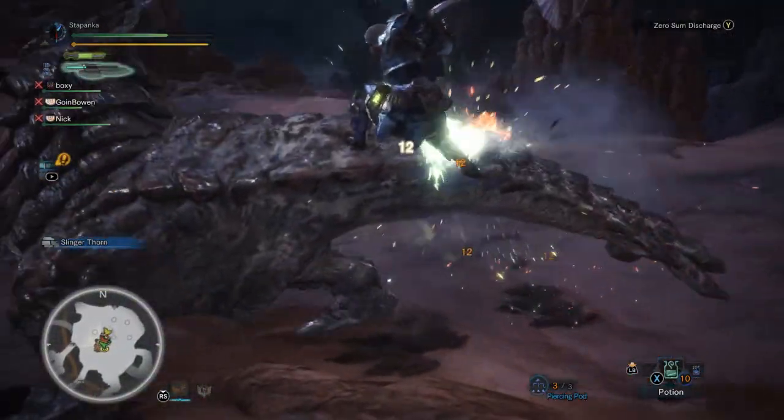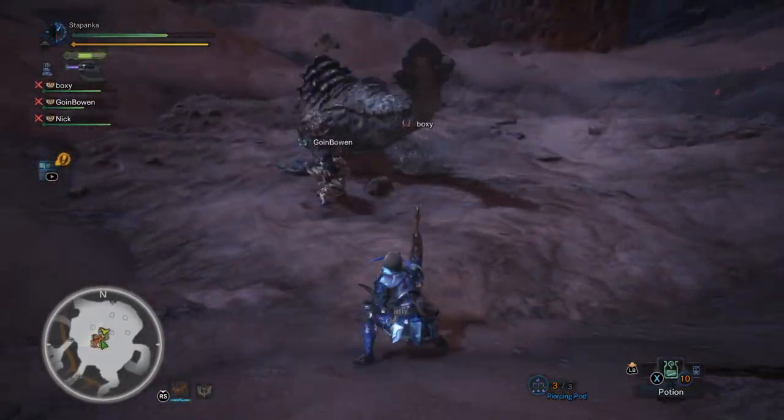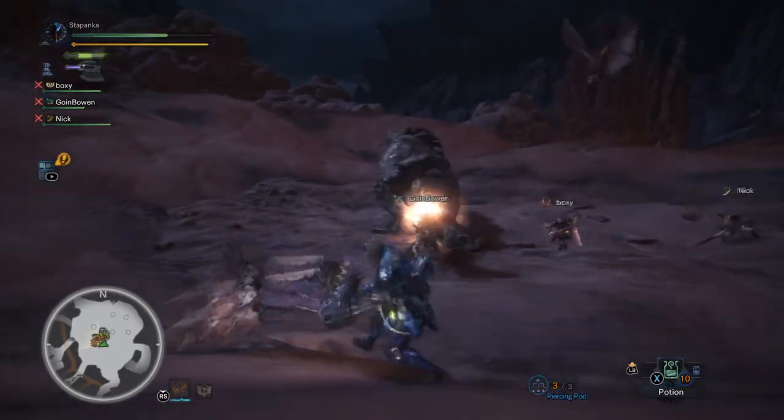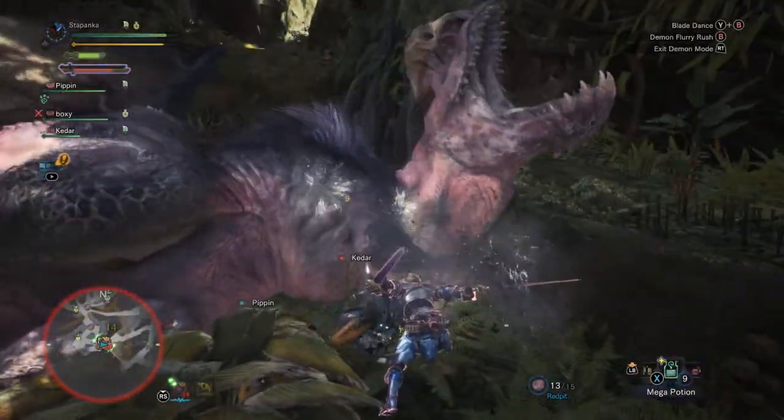Sometimes I'm in the mood to play Switch Axe, which is this large, powerful weapon that can swap from a huge axe to an elementally charged longsword mid-combo, or you can go for something a bit faster with the dual blades. The choice is yours.